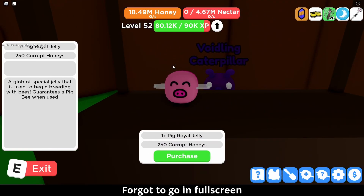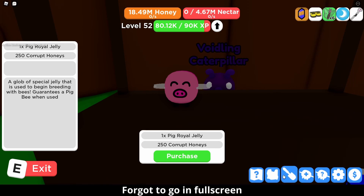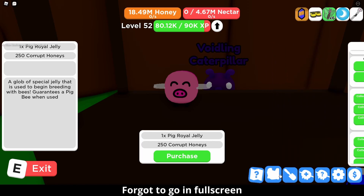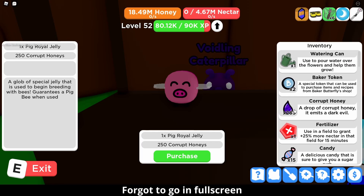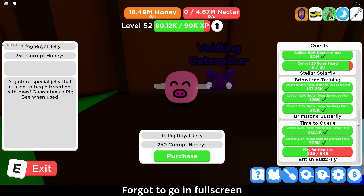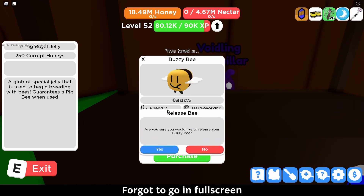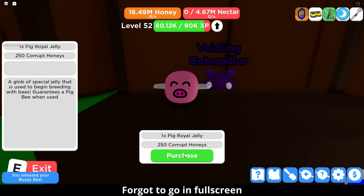It's a corrupt shop! I can buy Pig Royal Jelly — 'a glob of special jelly used to begin breeding, guaranteed a Pig Bee when used.' I can get a Pig Bee — I think that's a unique. I have 263 carbs so I'm happy I saved them. This quest is still not done, and Buzzy Bee — get out of my sight.